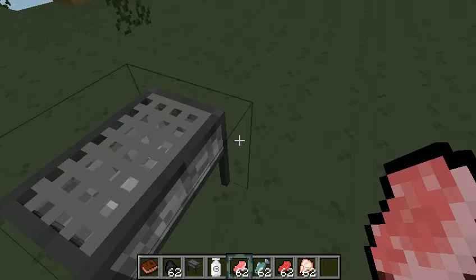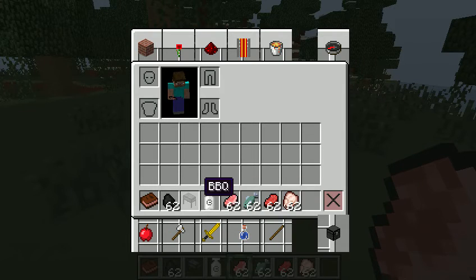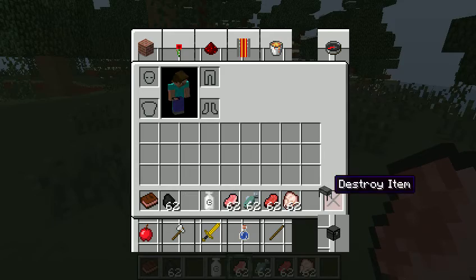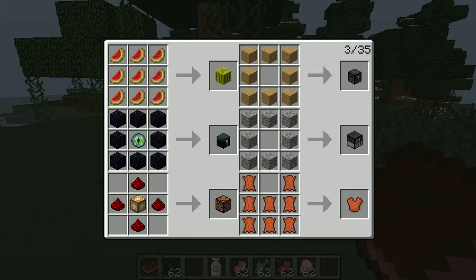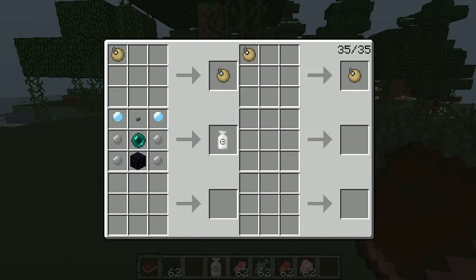Next mod up is the Hoi Poi mod. Here I have an empty Hoi Poi capsule. To craft this — here it is — it's just two diamonds, a button, ender pearls, obsidian, and some iron ingots, and you get an empty Hoi Poi capsule.